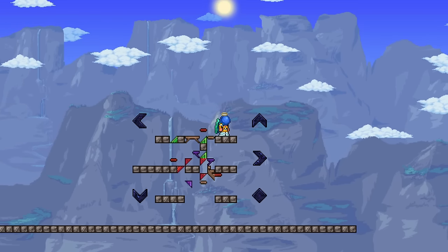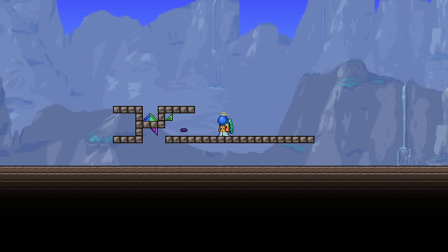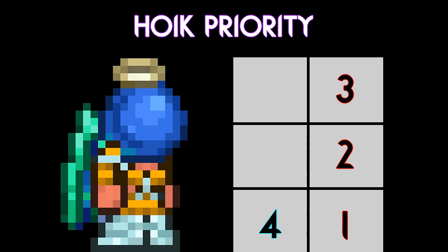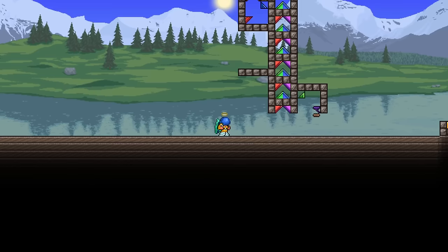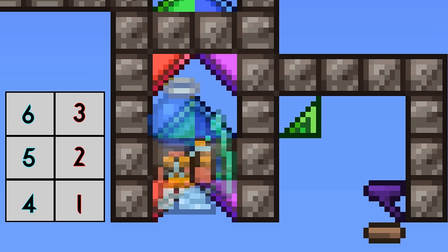Everything from here on out is advanced hoik mechanics. You might be wondering how the game behaves when you are overlapping with multiple hoiks at once. Terraria has a hoik priority system — it checks in a specific order and activates the first hoik that the entity is colliding with. That priority is: bottom right, middle right, top right, bottom left, middle left, and then top left. Essentially, it checks columns going up from the bottom, starting from the right and going leftward. This is what allows compact designs with overlapping hoiks to function. However, hoik priority would seem to indicate that entering this elevator should send the player downward due to the bottom right purple slope — but instead they activate the top right blue slope and get sent upward. To explain why, we need to look at sub-tile positioning.